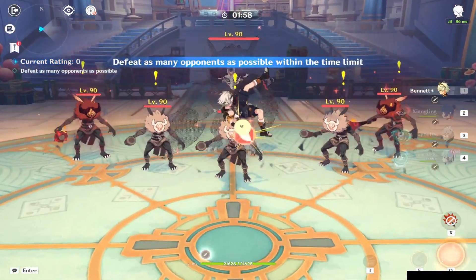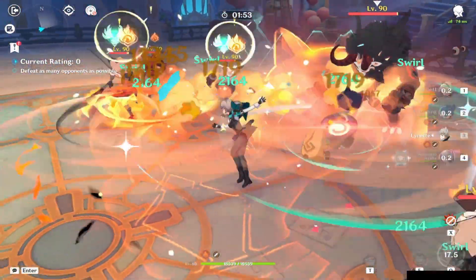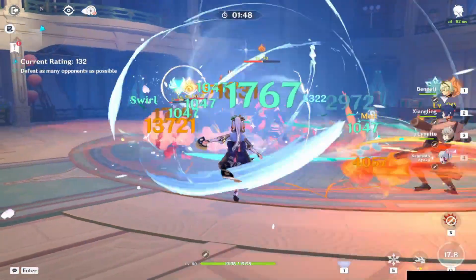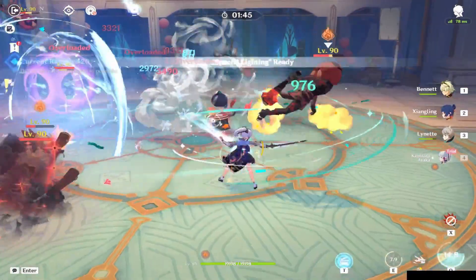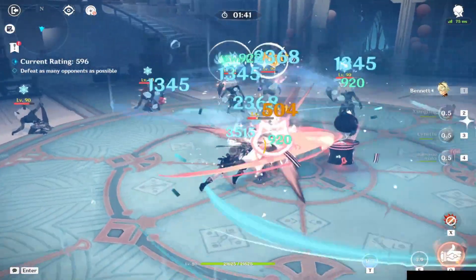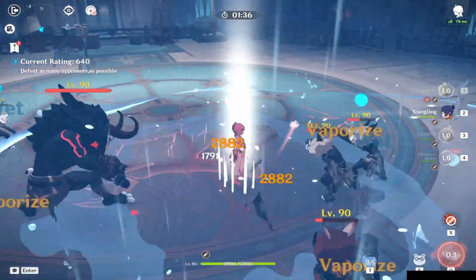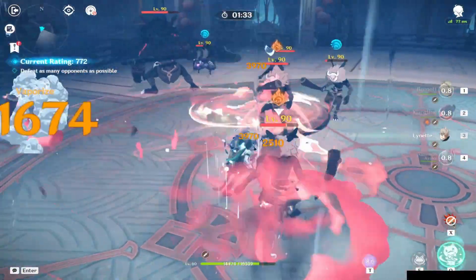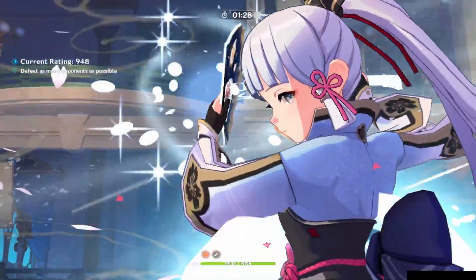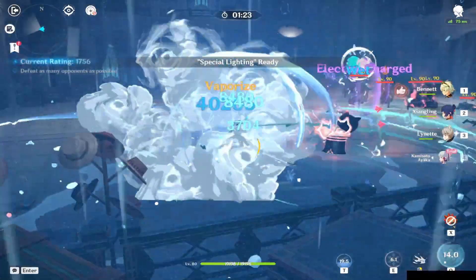So the rotation is: burst, skill, burst, skill, and use burst in the middle. Use the special ability in the middle of Ayaka's burst for maximum damage. The cycle repeats — pop Lynette again, use Ayaka's burst, then hit the special ability again. Keep running the rotation: burst, special ability, burst. Wait for cooldowns to align — we have about two seconds on Ayaka's anyway — then pop the next burst.